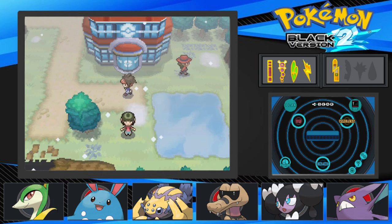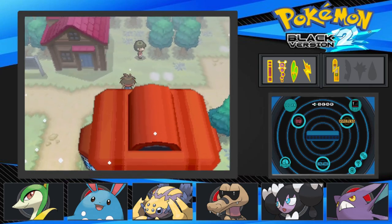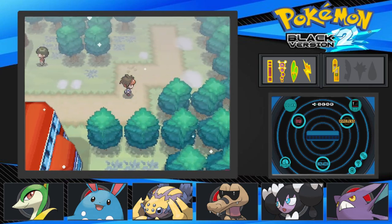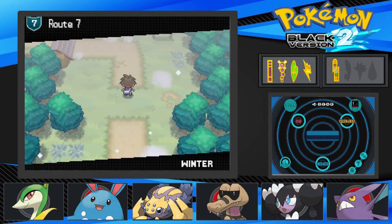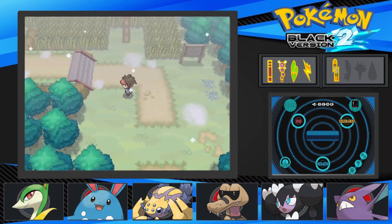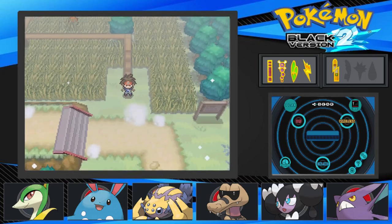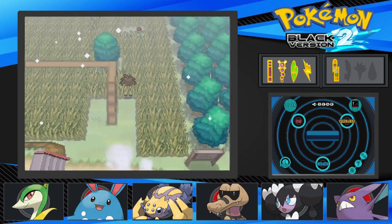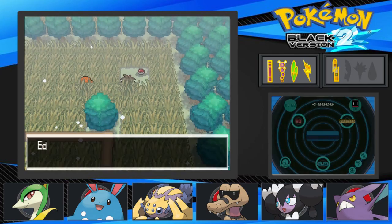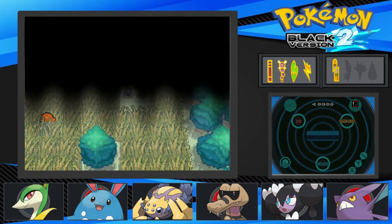Hello everyone, welcome back to Pokemon Black 2 Nuzlocke. Last episode we got through Trashdown Cave and got our encounter on Route 7. In this one we need to go through more of this area, get to Tiltower, get our encounter, and bring it to Professor Juniper to get a lucky egg that we're not going to use because we have our candies.